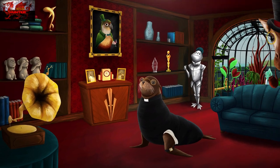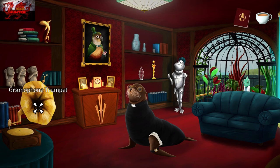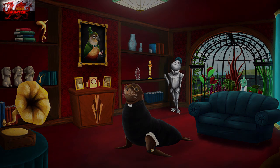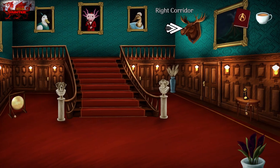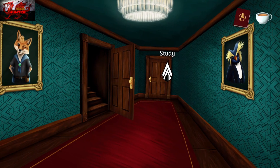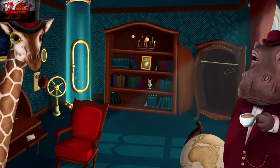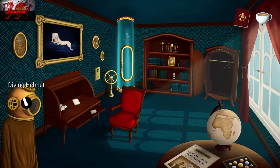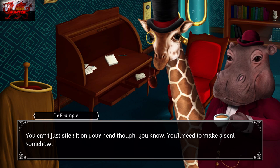To get the tiny screwdriver, you've got to interact with the gramophone first, then interact with the gramophone trumpet on top — that is important. Otherwise Lord Winklebottom will just say there are loads of things in here and he can't take it all. Go into the right corridor, into the study, and grab the diving helmet while we're here since we can grab it now.